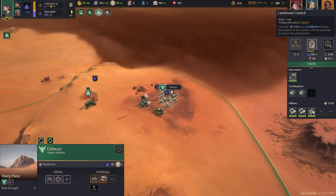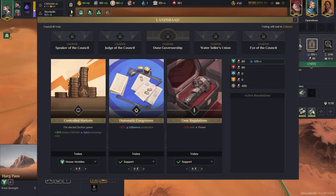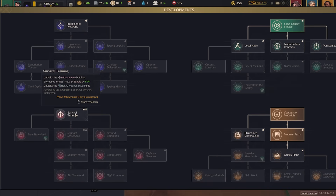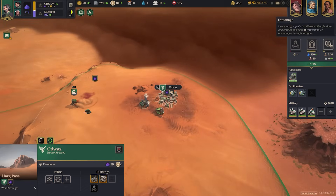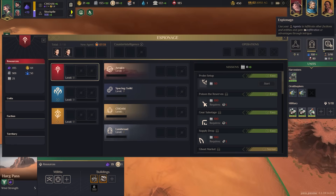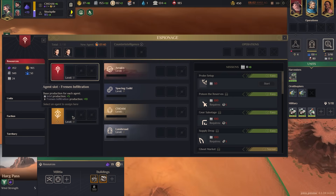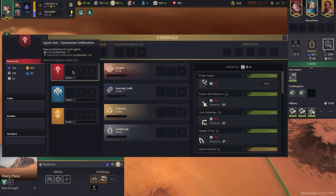On the right-hand side of your screen are three main panels: developments (the tech tree), the council we just discussed, and espionage. The espionage screen covers operations in detail. Throughout the game you'll receive agents, which you can place in slots to infiltrate enemy houses, gaining bonuses to different productions and better intelligence over them.